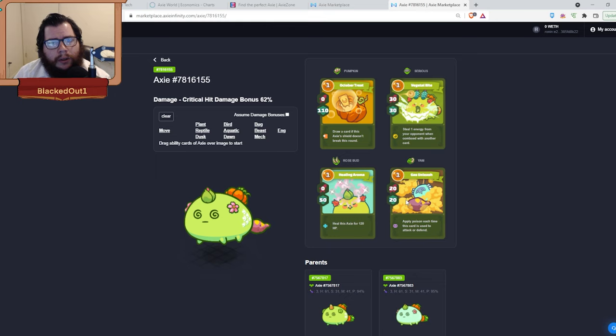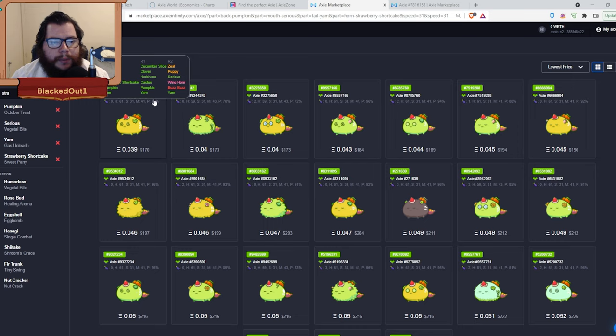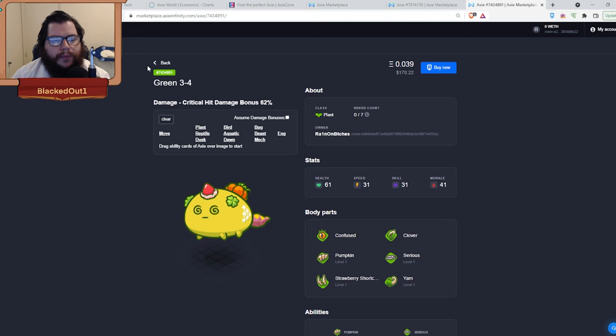Yam applies a poison to your opponent. The whole goal of this build is to stall and then apply poison to your opponent. Next, we're going to swap Rosebud for Strawberry Shortcake — this will be our midliner. Strawberry Shortcake costs two energy, gives you 40 shield, and heals the front axie for 270. If there's no front teammate, it heals this axie instead.